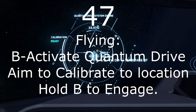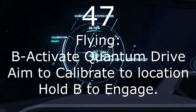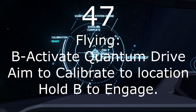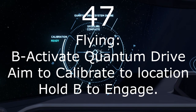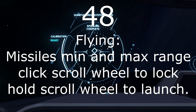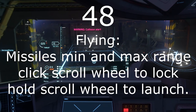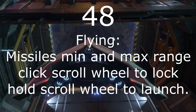I got all the way to 47 without mentioning quantum drive! The B key toggles quantum drive. If you haven't set a destination, you will see all of the local quantum drive markers; otherwise, the next one to your destination. Aim your ship at the destination, let both the calibration and spooling reach 100, then hold the B key to enter quantum drive. There is also a way to do a coordinated jump for an entire group of ships. Number 48: Missiles have both a minimum and a maximum lock range. Acquire lock by clicking the scroll wheel, which can be done more than once if you have more than one missile rack. Then, when you have lock, hold down the missile lock key to launch them.